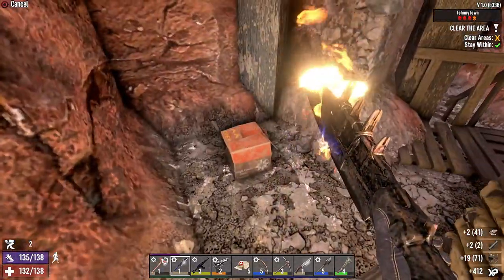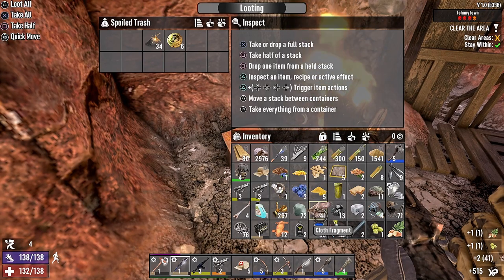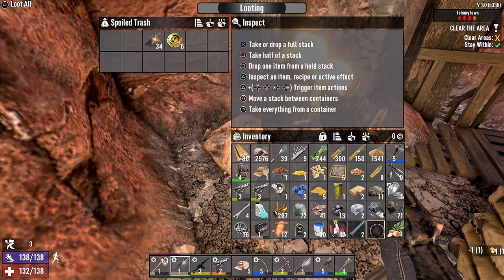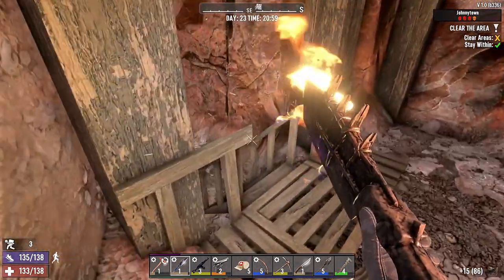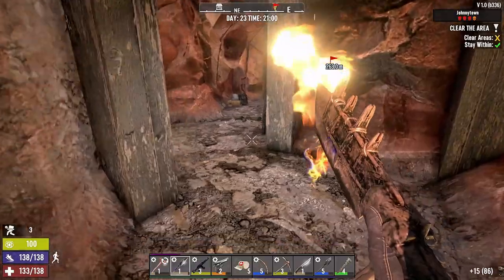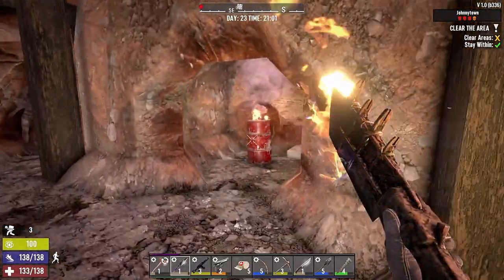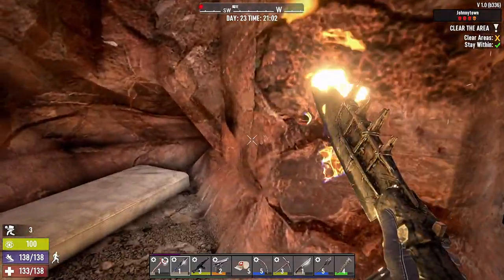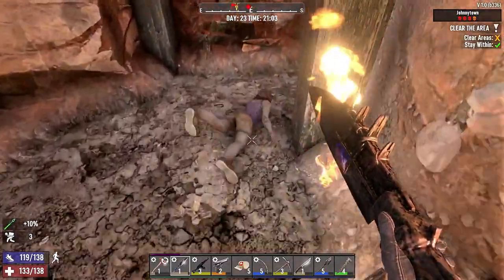Just a bunch of trash in this area, nothing too crazy. We did get a potato seed which is going to be really helpful — we still need to start our farm in this new area. I'm super excited to make this base home again like our old base was — get the farm going, make sure all our workstations are running, pumping out resources, and eventually when we start working on our horde base too, I'm excited to get that going.